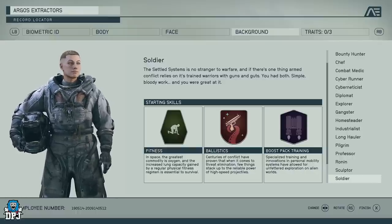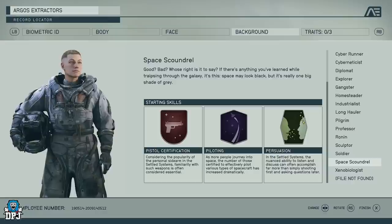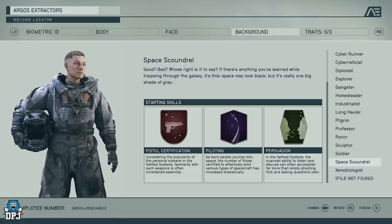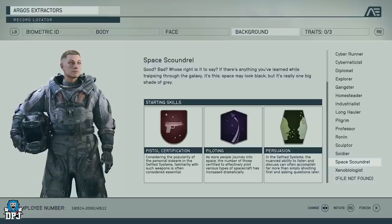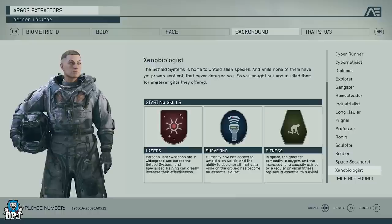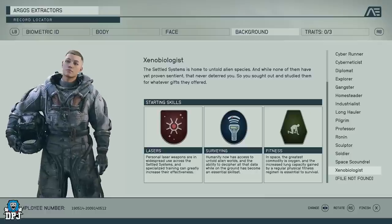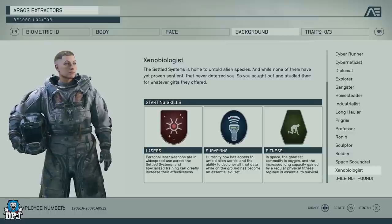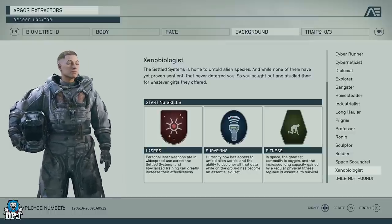Space Scoundrel has Pistol Certification for more efficiency with pistols, Piloting for better spaceship control, and Persuasion to talk to people. It feels like a con man type of class — I wonder what side quests you get and what you can do in conversations. I don't think it's a main class for a first run. Xeno Biologist — I believe you can control monsters with this class. You start with Lasers, Surveying, and Fitness, so if you want to take control of monsters, this is the one.